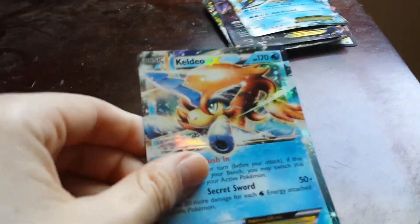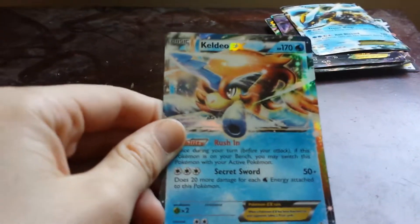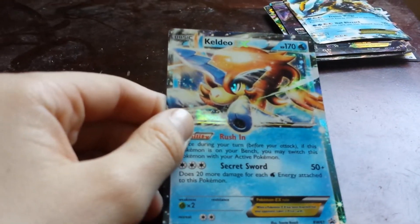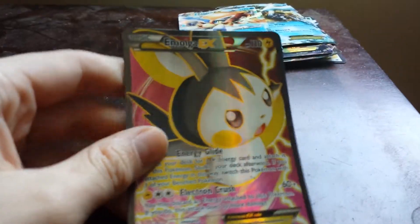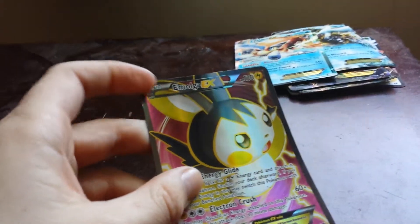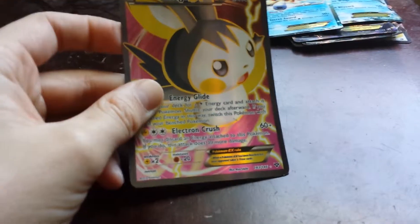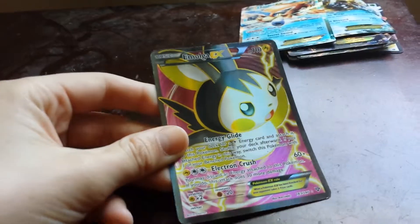The next one is Keldeo. It's not that bad — 170 health and does 50 plus damage. It's not the best card, but it's still an EX. This next one is actually a really good card: Emolga has 110 health. It's a legendary full art hologram card and does 60 plus damage. It's a pretty good card to have.